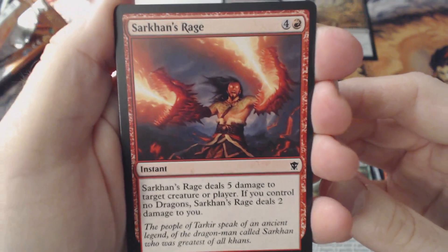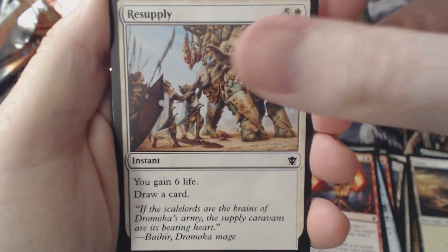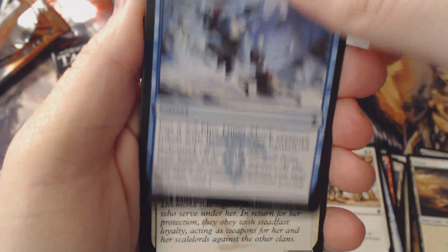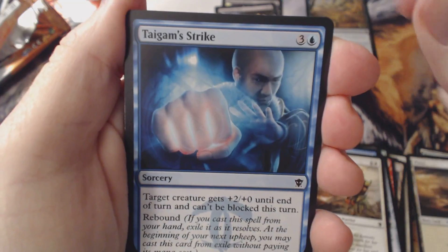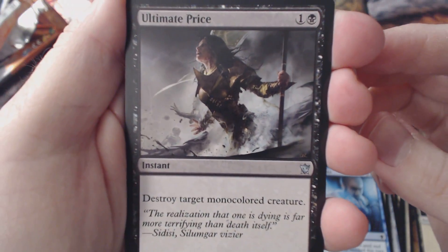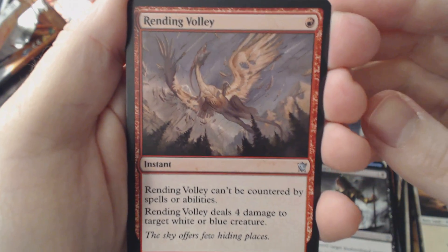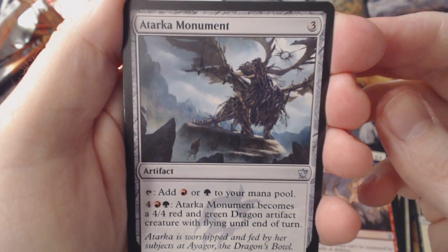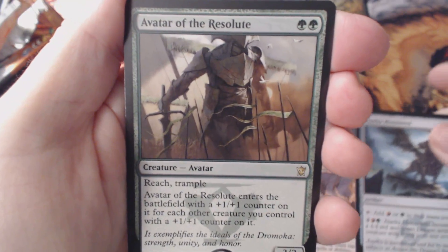Sarkhan's Rage — oh yeah, makes sense he was in this set. Resupply. Another Arashin Summons. Jomoka Warrior. Tigem Strike. Ultimate Price — destroy target non-multicolored creature. Rending Volley. Atarka Monument — another artifact. And the rare is Avatar of Resolute.